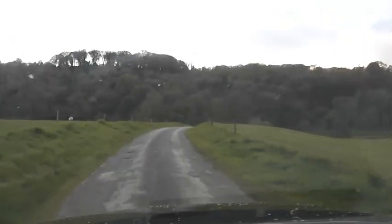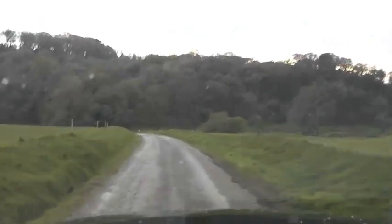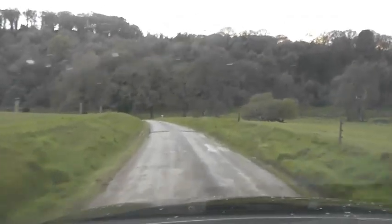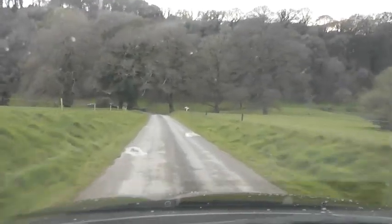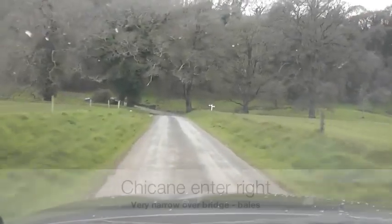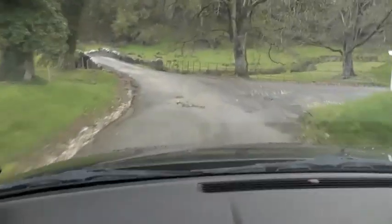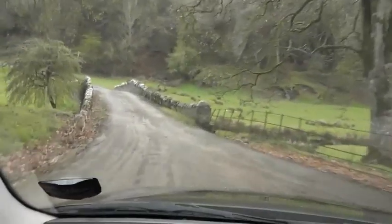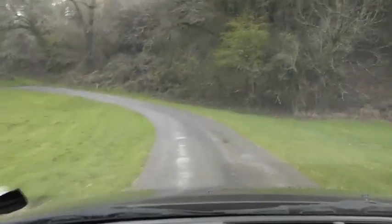Now we're heading downhill and coming towards the ancient bridge which you mustn't knock over. What we've done here is there's going to be a chicane immediately before it, using this road here on the right going quite deep. The reason is that there's going to be straw bales narrowing the approach to the bridge, and hopefully you'll be taking it in almost a straight line so you won't be too sideways going over there.